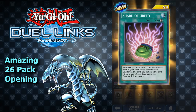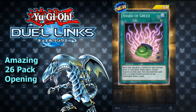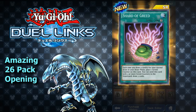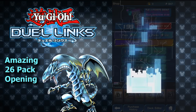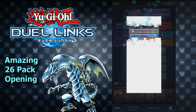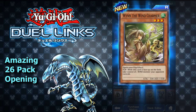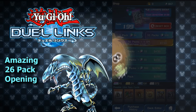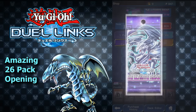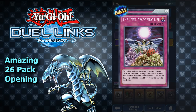Shard of Greed — it's a super rare, but still. Each time you draw a card during your normal draw phase, you put a greed counter, and then you draw two cards but you have to wait a couple turns. You play it, next turn you can't use it, but the turn after that you can. It's probably one of the better cards in the set. Back to back triple Karibo — does that mean super rare or ultra rare? Maybe it doesn't mean anything. Malice Ascendant, just a rare. Great Mammoth of Gold.